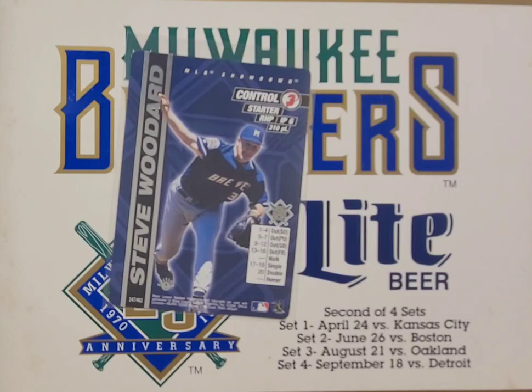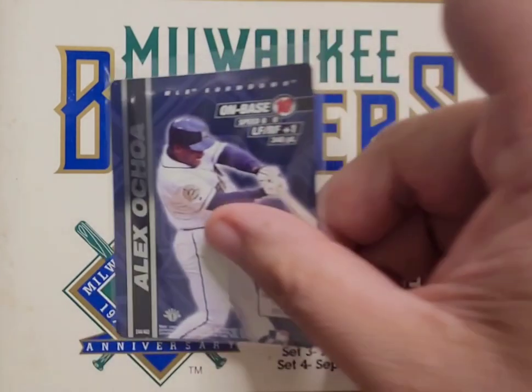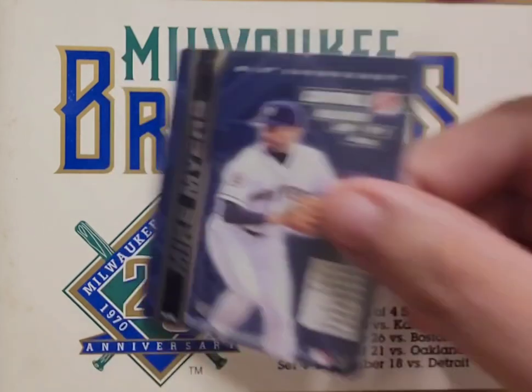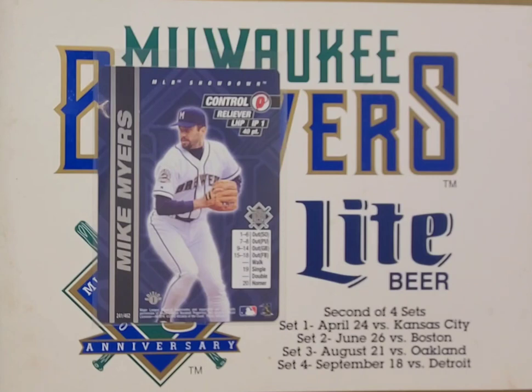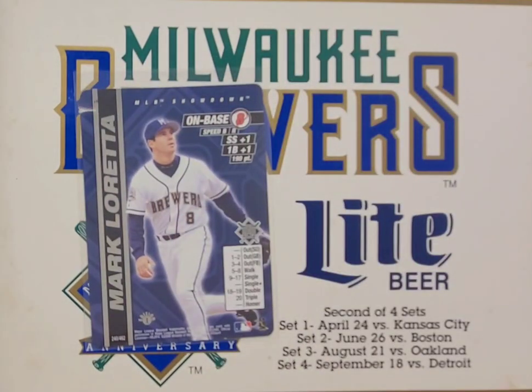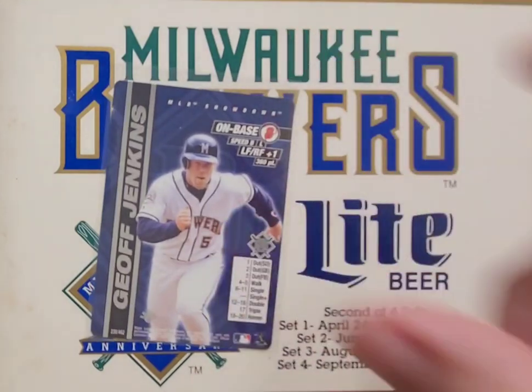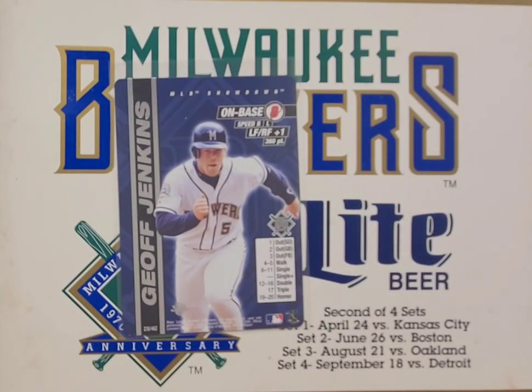We got Steve Woodard, and Jose Valentin — Jose is a pretty cool Brewer who had some good seasons. Alex Ochoa. Then Mike Myers — I think this is my first Mike Myers Brewers card, so that's an awesome pickup. I love when I get a player I don't have any cards for. Mike Myers did have a season or two for the Brewers as a middle bullpen guy. These 2000s also have a First Edition stamp because this is the first year the game was released — which is kind of cool. Moving right along — Mark Loretta, Northwestern University star.